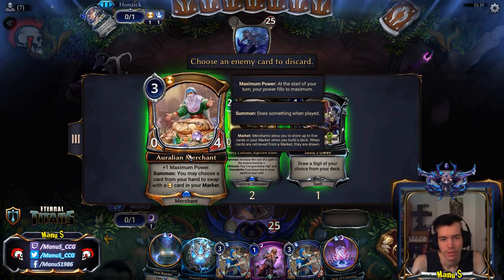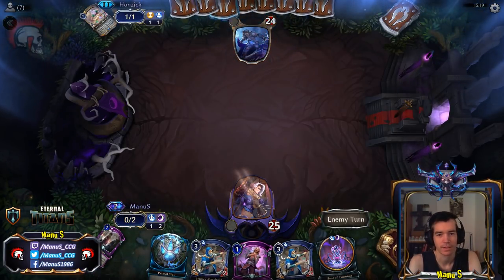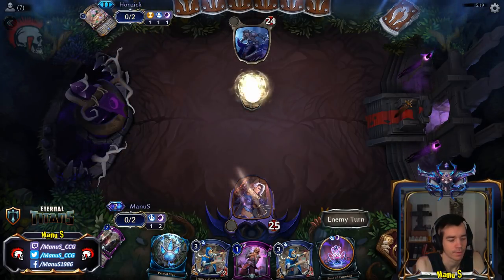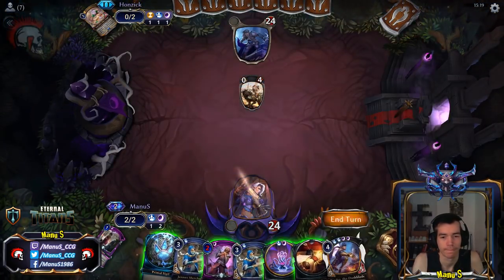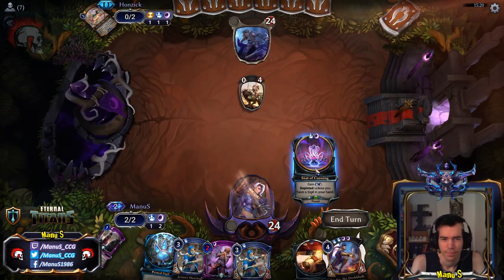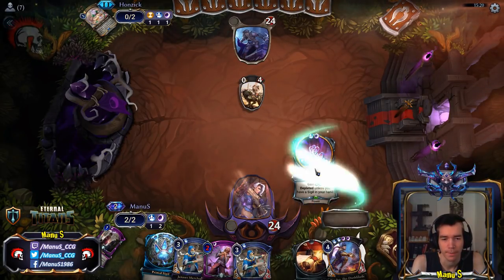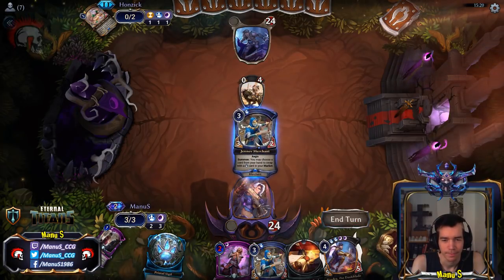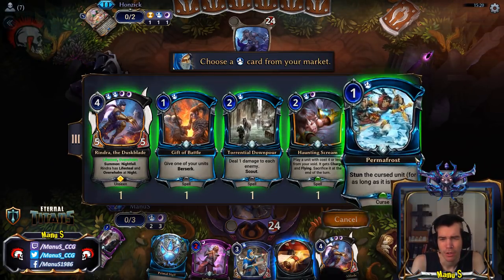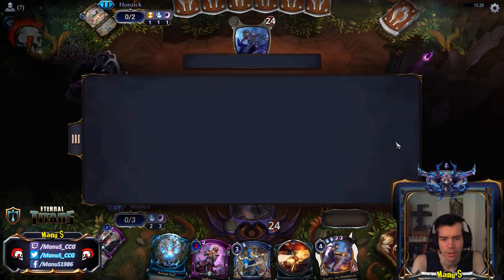Okay, interesting. Take the merchant here. Drop this. Dinosaurs? We'll merchant this away — pretty sure we're gonna need Permafrost here in this matchup — and then later we can decide which of these three cards we want. But I'll take Permafrost for now.